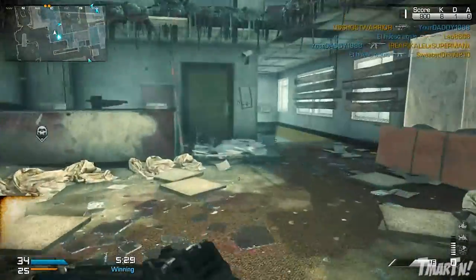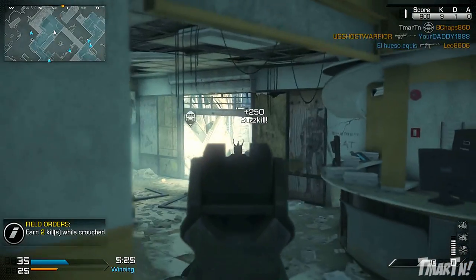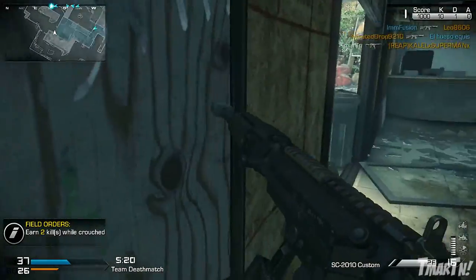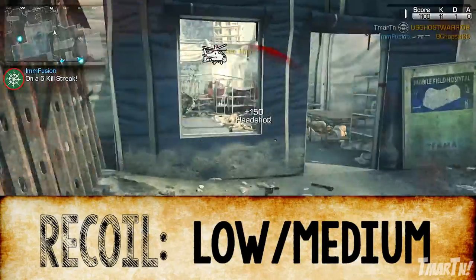In terms of rate of fire, the AK-12 fires at 689 rounds per minute where the average for assault rifles is 728, so it is a little bit slower than average. But because it has such a high damage rate, it all kind of evens out.